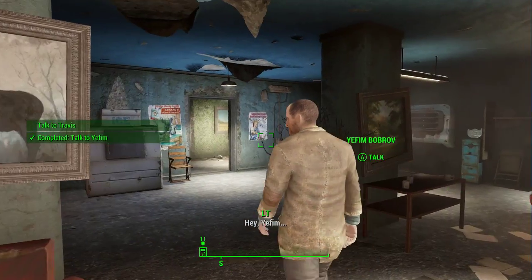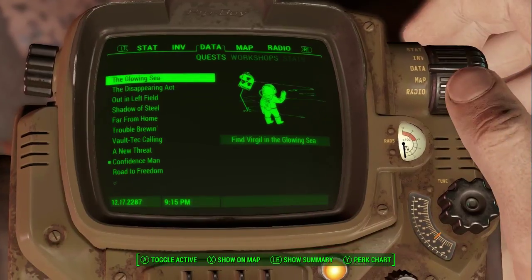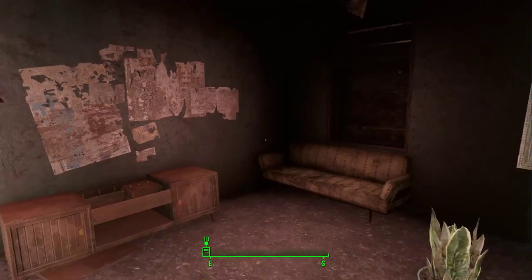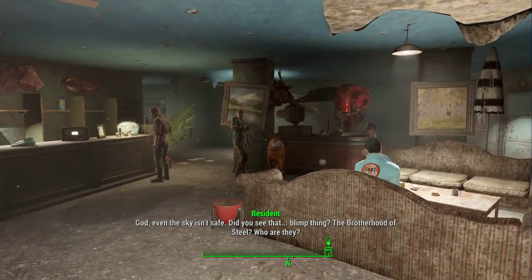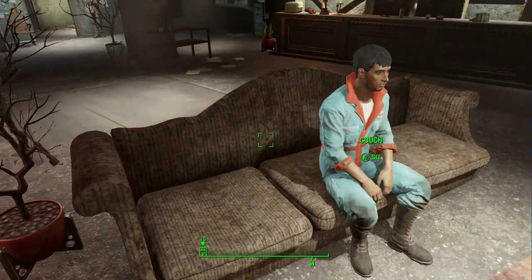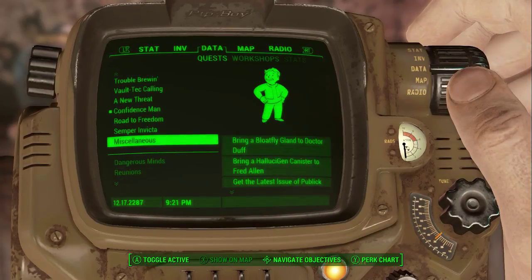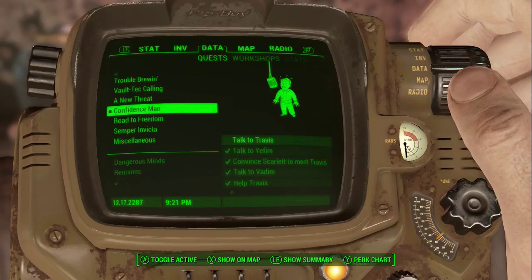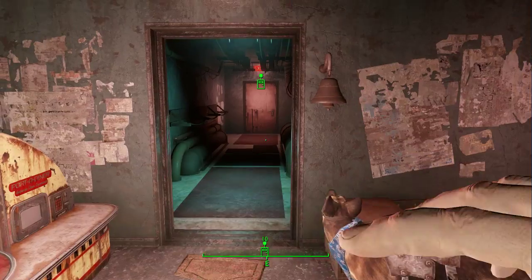I'll bring him back, Yafim — count on it. He's an idiot but he's my brother. Talk to Travis, maybe he knows where they took him. Travis — Vadim's been kidnapped by Bull. I'm not joking around, Travis, this is serious. I really do need your help. I've heard enough to know they'll probably hold up at the old Beantown Brewery — we've got to go in there. Travis insists on coming along. Next time we will start on the railroad.